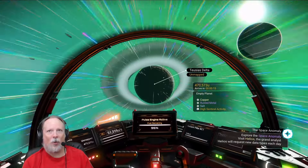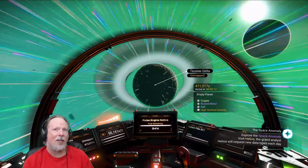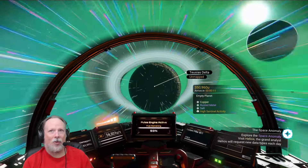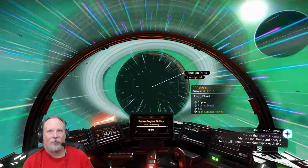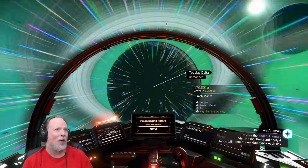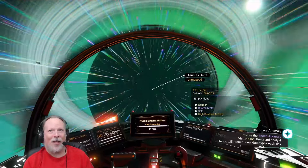It's got copper, rusted metal, salt, high sentinel activity — I don't know what sentinels are, those must be the robot things we've seen before. Let's go ahead and land down here and see what we can see with all the new graphics — volumetric clouds and all the other cool stuff that's live with Worlds Part 1. This is what got me excited to play this game, just all the news about the update.